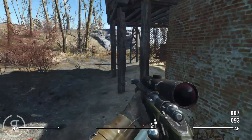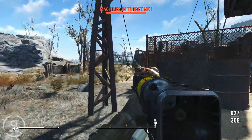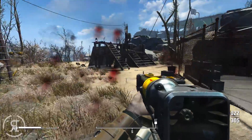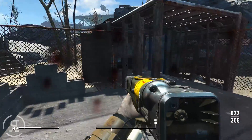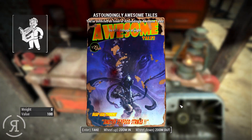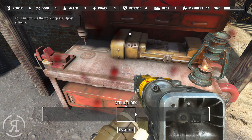We head into the area and tackle a couple more enemies - only Mark 1 turrets, so nothing to worry about. We use the workshop and pick up an issue of Astoundingly Awesome Tales along the way.